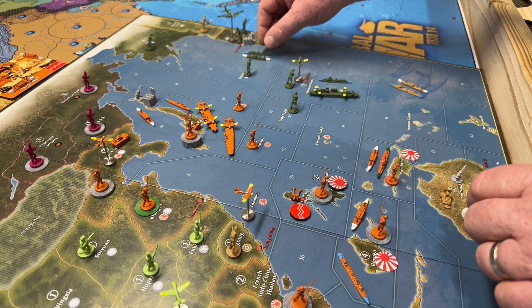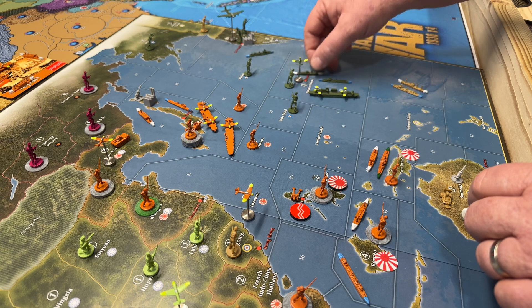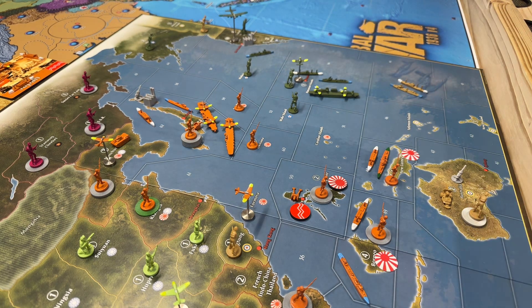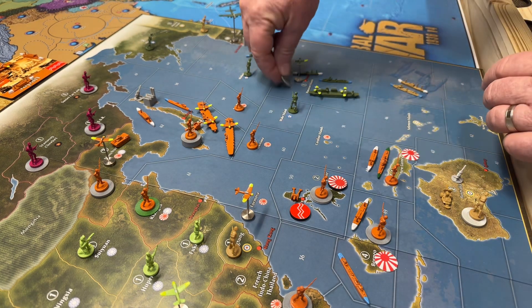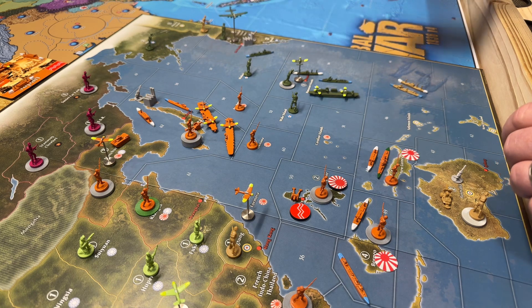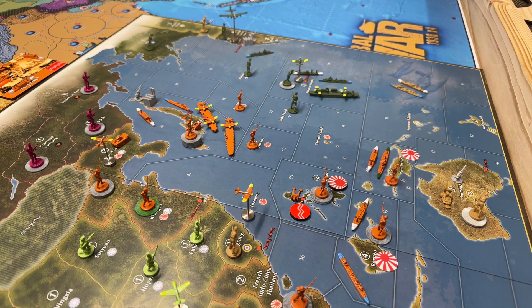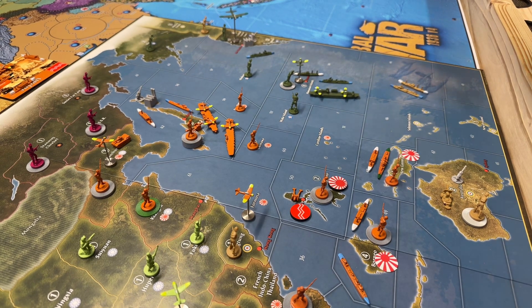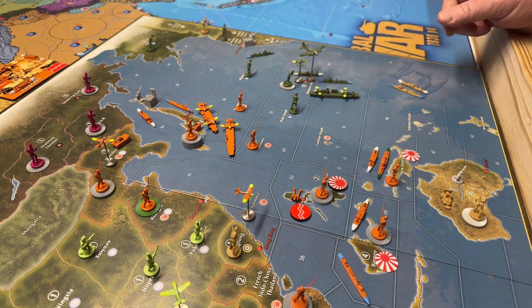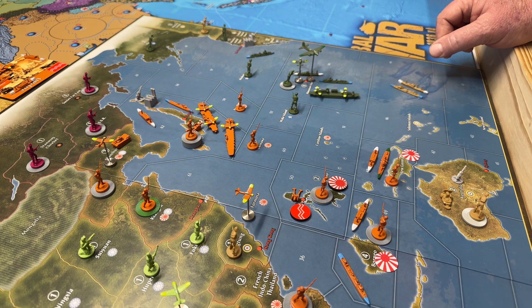This transport is going to move one space down here hauling one infantry to join the Hawaiian Island garrison. This infantry from central United States moves one space over to western United States. This bomber flies three spaces out to land in Hawaii.